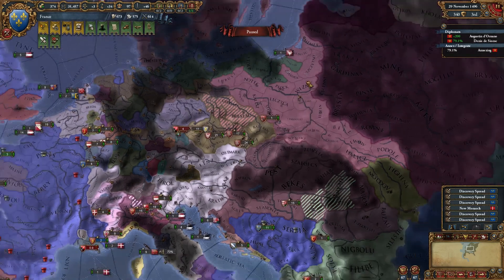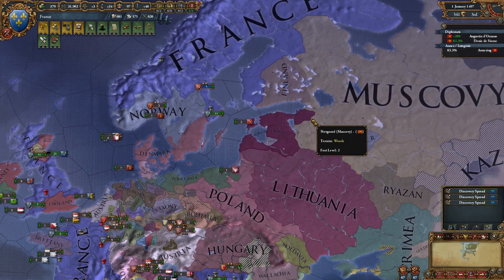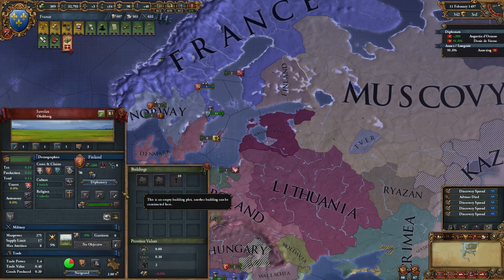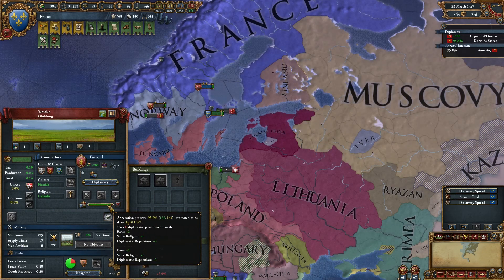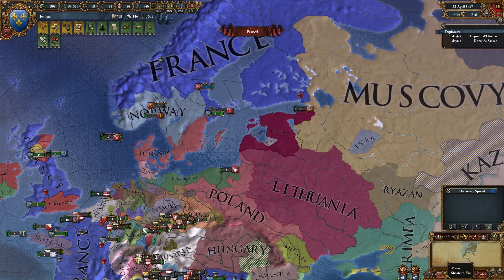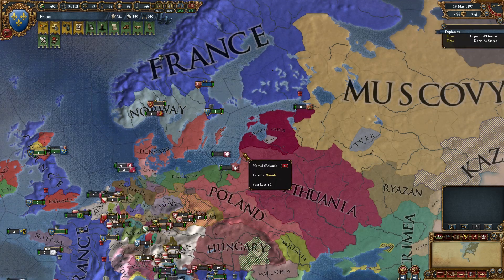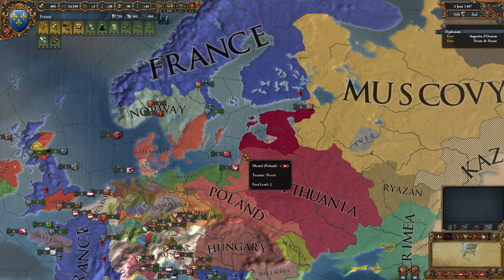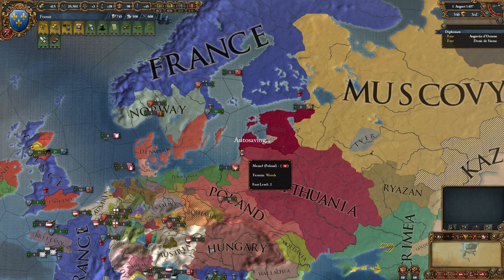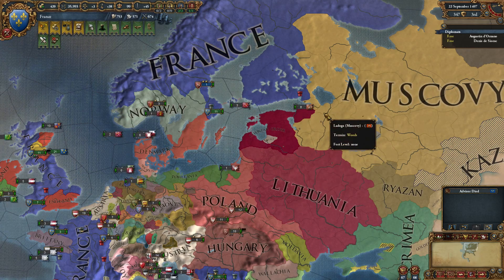Let's check our ledger — 96 provinces plus 4 more. We're just speeding through the end here. April 1497 — okay, there we go, that is it! We now have 100 — it'll only say 96 until January 1st, but that's it, I just got the achievement. Yay! This will be the last episode in this series — I hope you enjoyed it all. Remember to like and subscribe. We'll just wait till January 1st to let the ledger update.